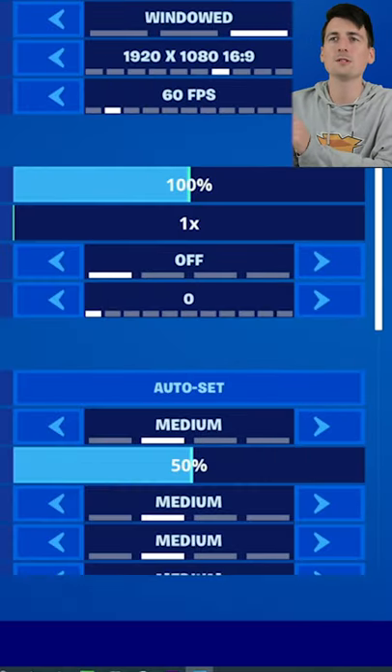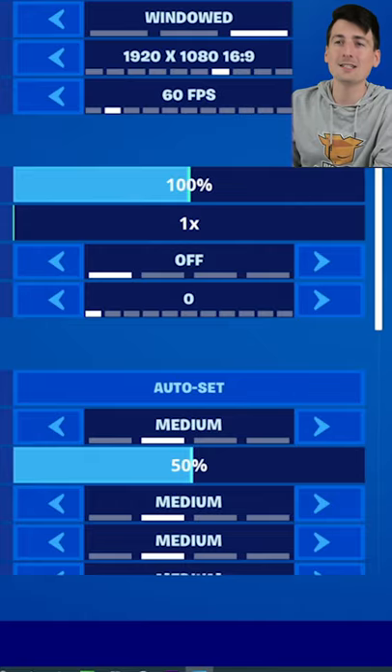So now we're going to try out the CPU with Fortnite. You can see the settings we're going to use: 1920 by 1080, 60 FPS, and our quality preset is going to be medium.